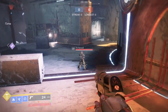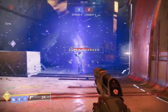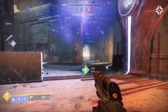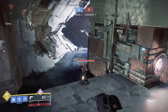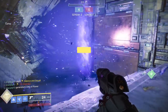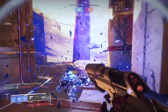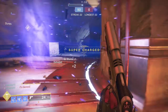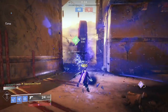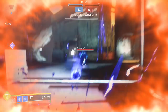Let's take a look at the super — Silence and Squall. If you land it next to your enemies it will slow and freeze them and spawn a tornado of dark energy that does damage — so they are slowed, frozen, and taking damage at the same time. If you get a direct hit it is a one-shot kill. The shatter dive aspect also works with the super — as long as you get your enemies frozen, use your shatter dive and you will still be doing 250 critical damage, absolutely destroying things both in PvP and PvE.